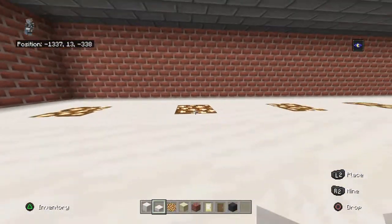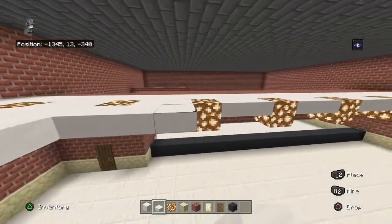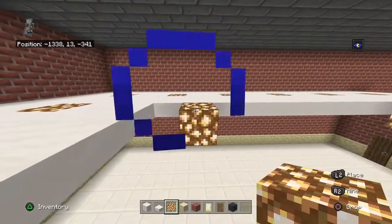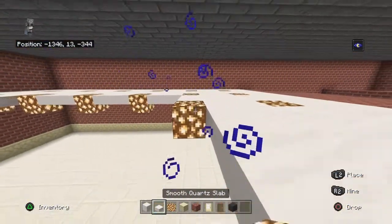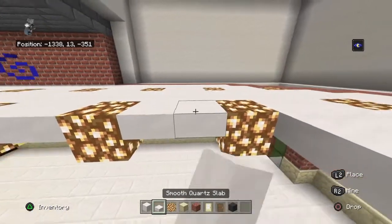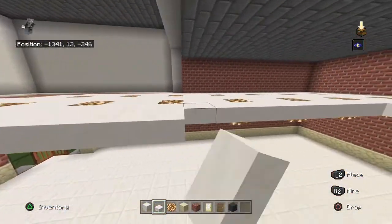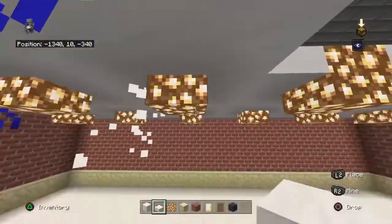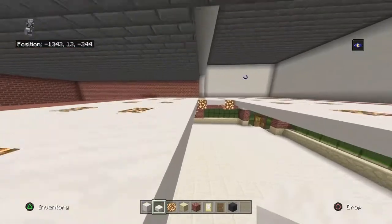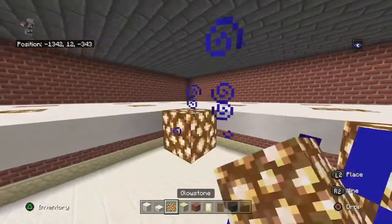If you stand in the back left-hand corner and look back there'll be a glowstone, and if you look to your left there'll be another glowstone. Place a glowstone in each corner and then connect them with your pattern — it'll be the same pattern just less of it. With this pattern in a square or rectangle without angled edges, it will always work out — how it works out will be different each time. You'll be left with two strips of glowstone, then your strip of upside-down smooth quartz slabs in the center.